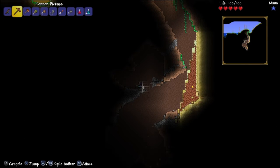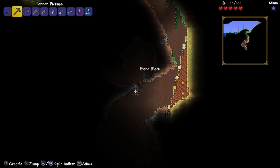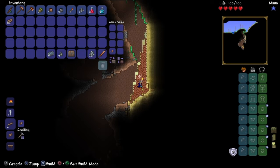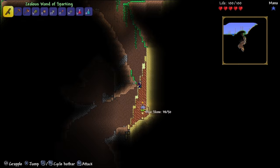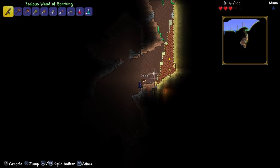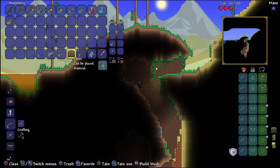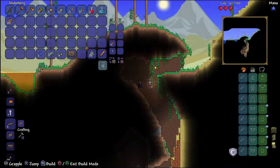We've actually got a weapon now so we're going to start killing some things. Probably the best thing to get from a surface chest if you're playing mage. I think the Aquascepter is a good weapon too. That's something we need — we need to increase our mana because I could have died there.